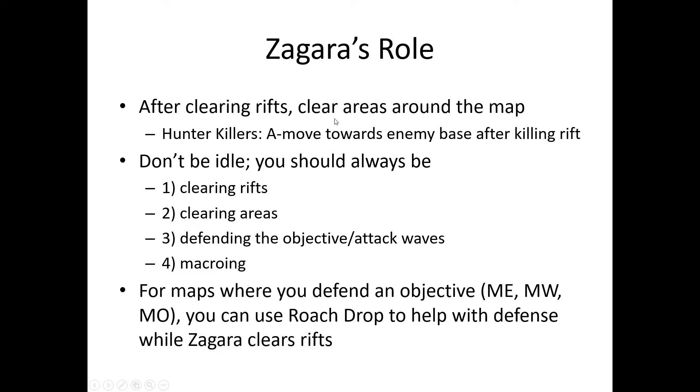After you clear rifts, clear areas around the map. After killing a rift with hunter killers, aim-move them toward the enemy base and do as much damage as they can. Zagara the hero unit should not be idle — she should be clearing rifts, clearing areas, defending the objective, defending against attack waves, or if she's standing still, you're probably macroing. Otherwise, she should be moving.